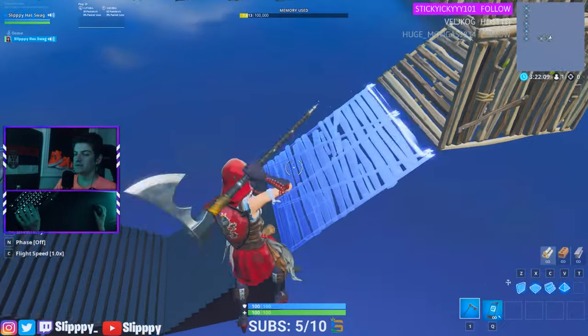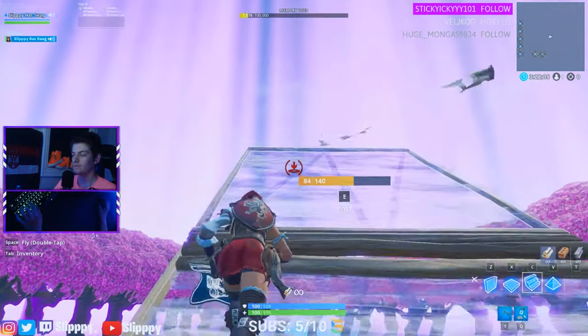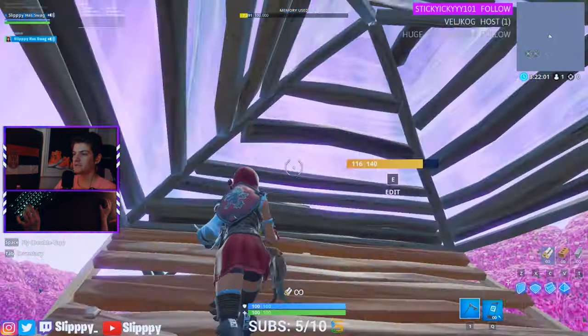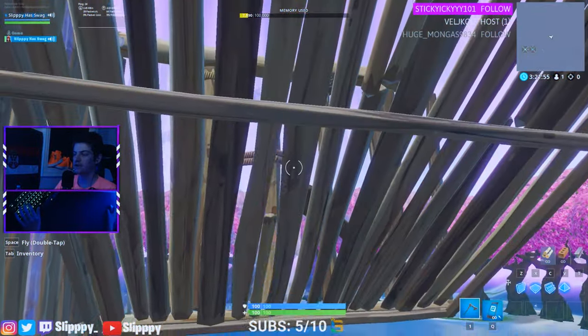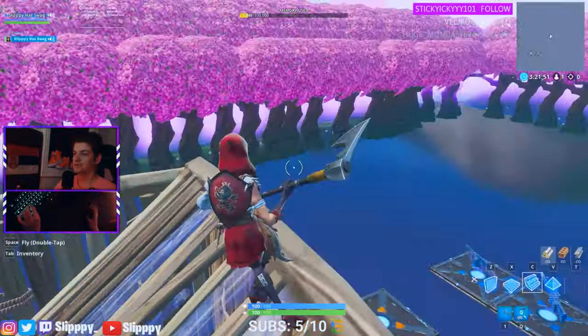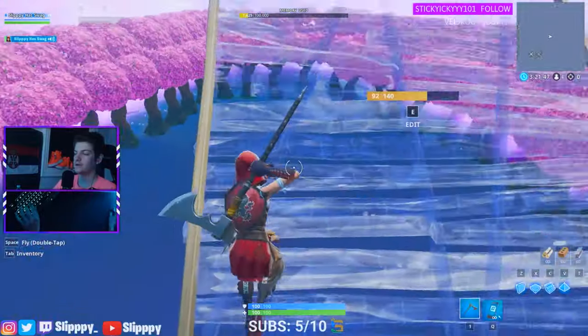Now I'm going to show it to you guys one more time slowly. You run, do your pyramid here, edit it like this, put a wall down, and right when you put your wall down you edit this down and reset it like this, so it points this way, and you can do more 90s or whatever you want to get height.